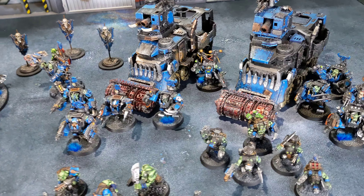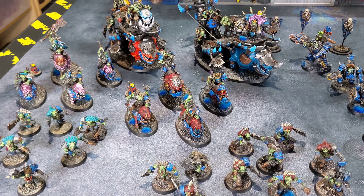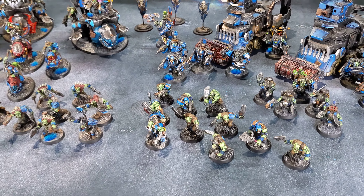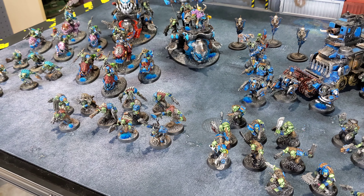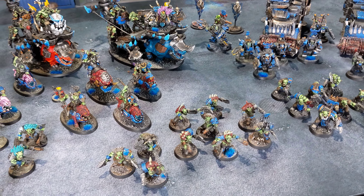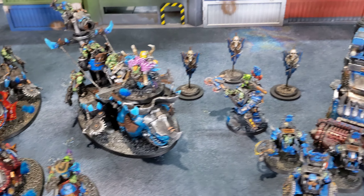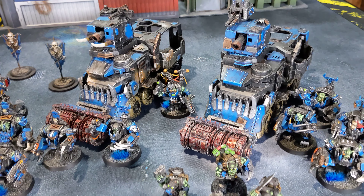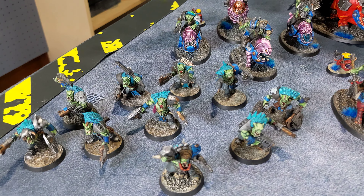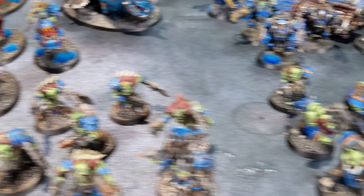Nothing too crazy. The only crazy thing about this list is that there are four 3-up armor, T8, 16-wound models — the two rigs and the two wagons. The Kill Rig will be running Frazzle and Spirit of Gork, so at least I have something in the psychic phase. That's about it for my 2,000 point friendlies list. I played this twice with a friend and it seemed to do alright. I played against the new Genestealer Cults and they got me pretty good, and then I played against Crusher Stampede — more of the friendly version — and I did pretty well with that.